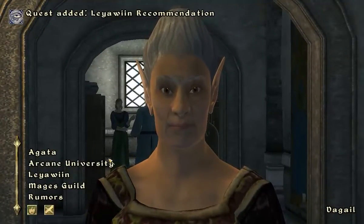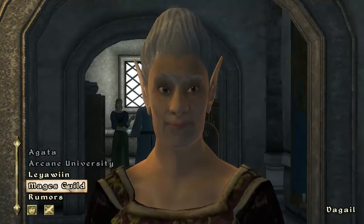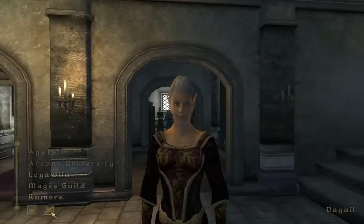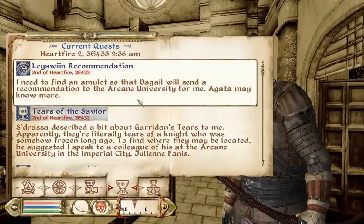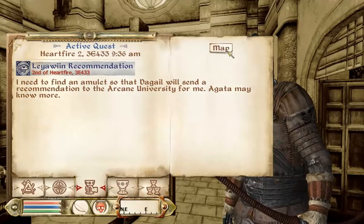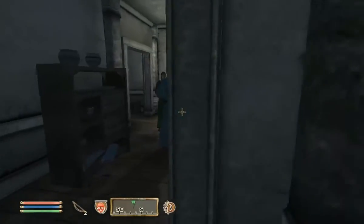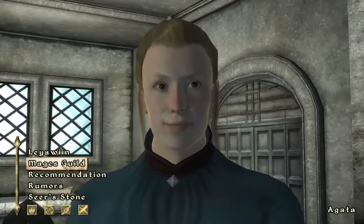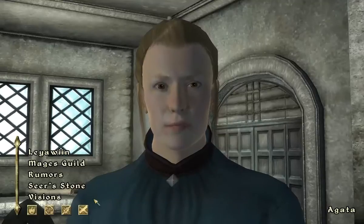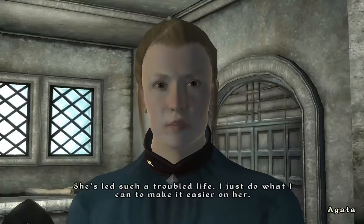Am I going to get another quest? Never mind — this is the Leyawiin recommendation. So what am I supposed to do? I was going to say I thought this was the one where I have to get someone's staff back, but I guess it's not. Oh, this is the Seer's Stone one — I remember that one. So we have to talk to this ugly-looking guy up here who also turns out to be evil, because everyone turns out to be evil in the end. It really feels like it.